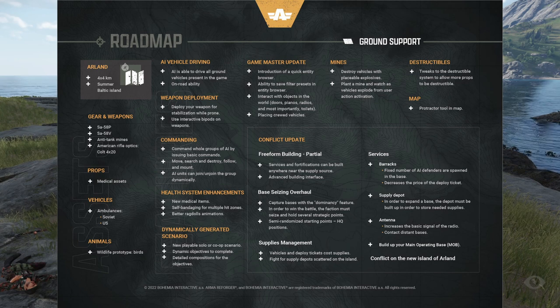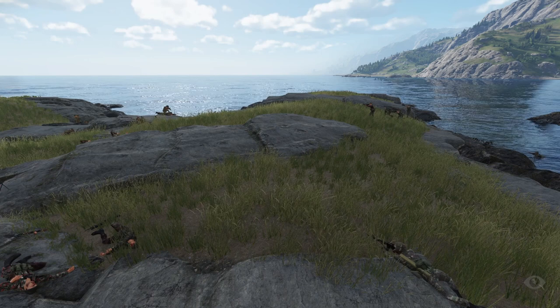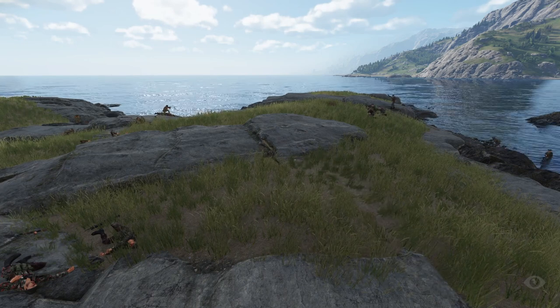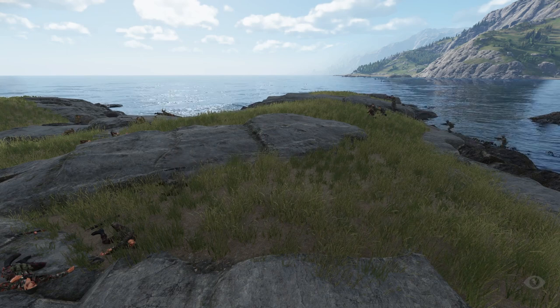Weapon Deployment: deploy your weapon for stabilization while prone, and use interactive bipods on weapons — just going to be a better prone system allowing more accurate fire while prone. Commanding: command whole groups of AI by issuing basic commands — move, search and destroy, follow, and mount. AI can join or unjoin the group dynamically. It's really just an upgrade to how you can command AI in general.